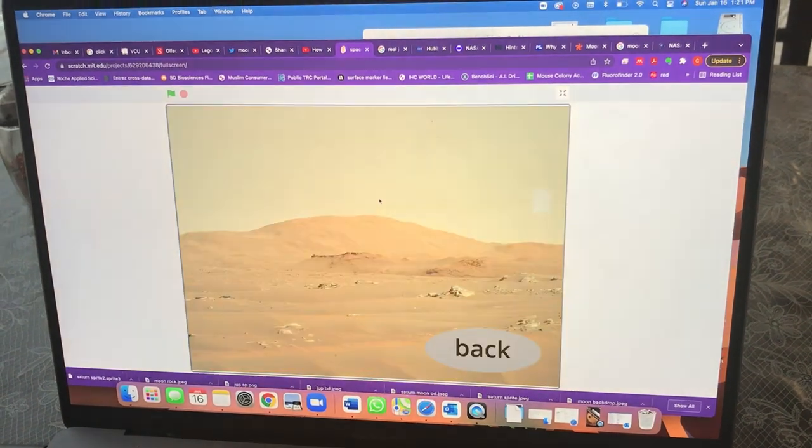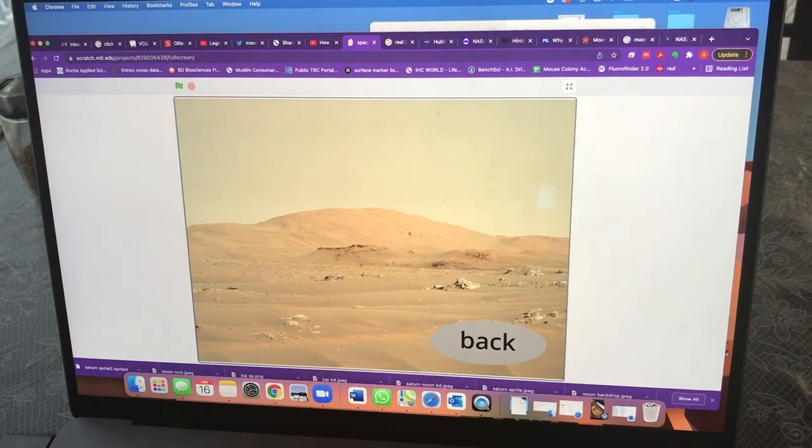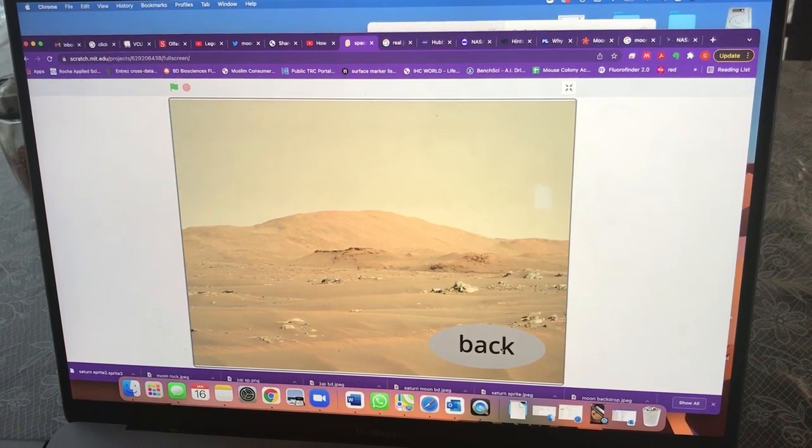And here's Mars. As you can see it's lumpy and it has many mountains and lots of rocks. The back button is still here.